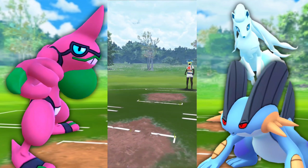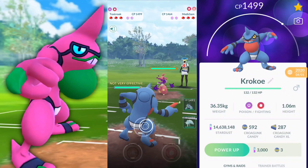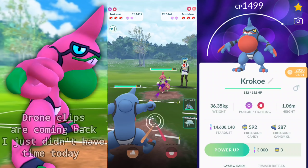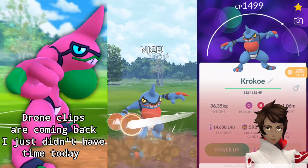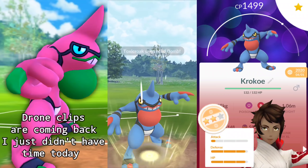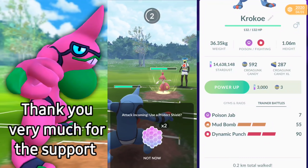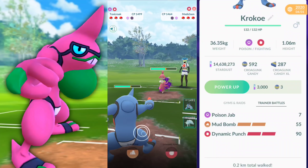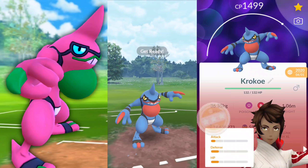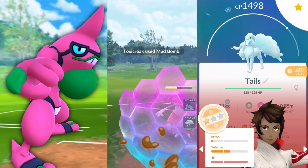Welcome back trainers. We're going to be taking a look at something I like to call Reverse Toxicroak. We're going to be using Poison Jab instead of Counter and Dynamic Punch instead of Sludge Bomb — a little flipperoo as far as the charge moves and the quick move. Why would I want to do such a thing? Well, Poison Jab was buffed, getting STAB from it, as well as Dynamic Punch. You could put in a lot of work with that move and I just wanted to see how it goes.